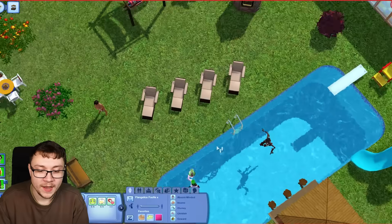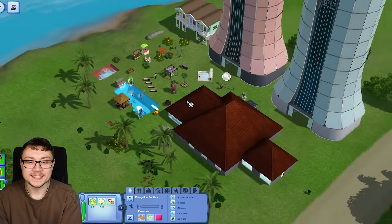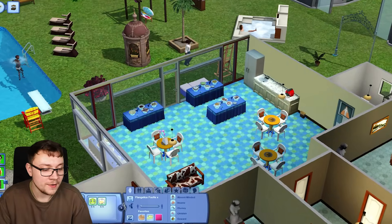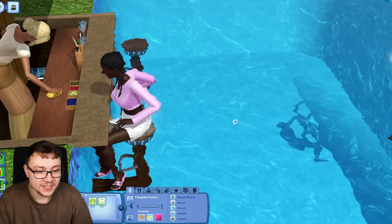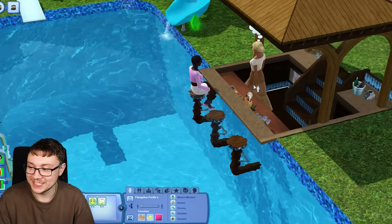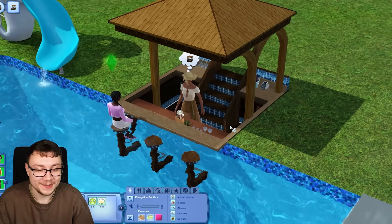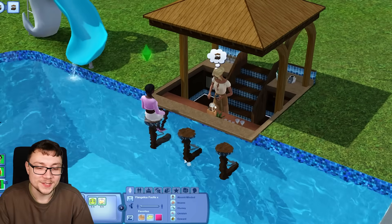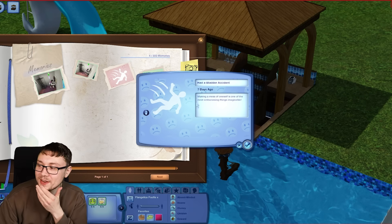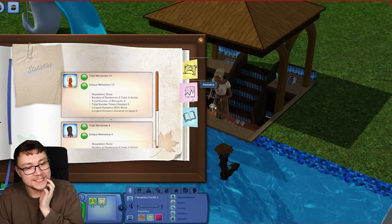This is Flangelica Fufi's hotel that I made for her - a proper hotel, look at it. This is Flangelica Fufi. She's chilling. The Sims 4 could never - a bloody pool bar in The Sims 3! I know this wasn't one of those videos but I bloody love The Sims 3. Anyway, Flangelica Fufi, what are your memories? Oh my god - she remembers having a bladder accident seven days ago. Love that for you, Flangelica.